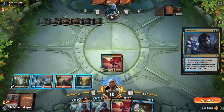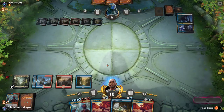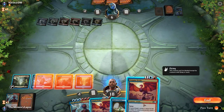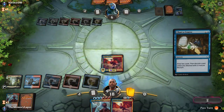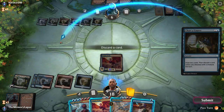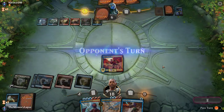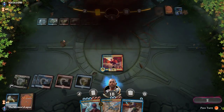And win on the spot. Hmm, Dispersal. So the question is: do we look at four — we can find a Dive Down and win on the spot — or do we just play Chart a Course and the drake? Let's play Chart a Course and the drake. Wow. Looks like they had no answers.